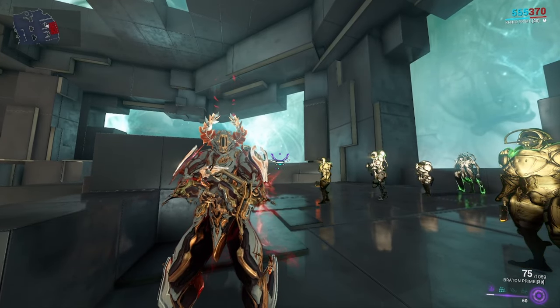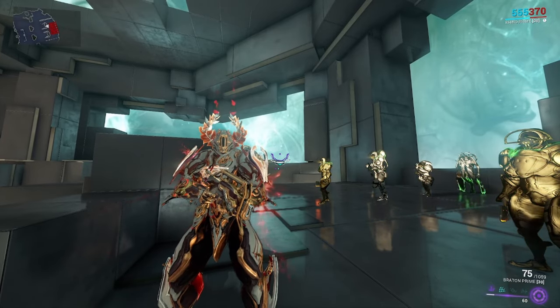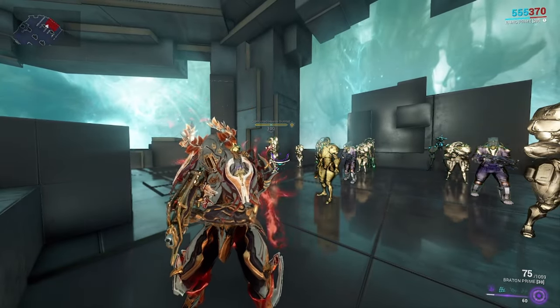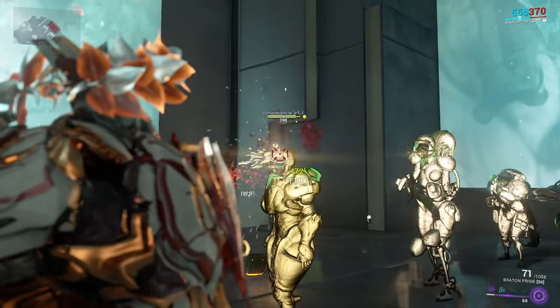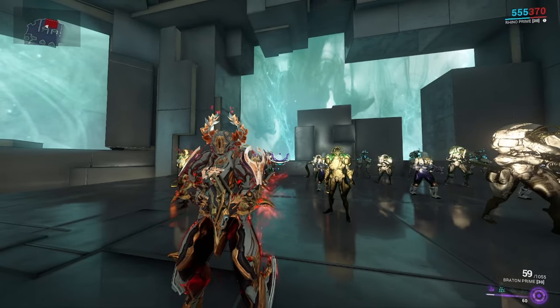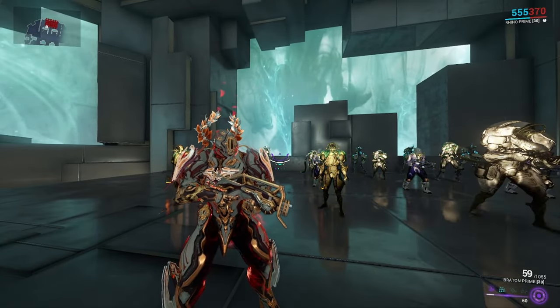When it swaps to Incarnon, its stats increase quite nicely. The crit chance and status chance both become about 30%, and the crit multiplier is now 3.0. Its reload speed is still 2.15 seconds, so swapping between normal and Incarnon mode takes about 2 seconds. Sadly, fire rate decreases from 9.6 in base to about 5.7 in Incarnon.